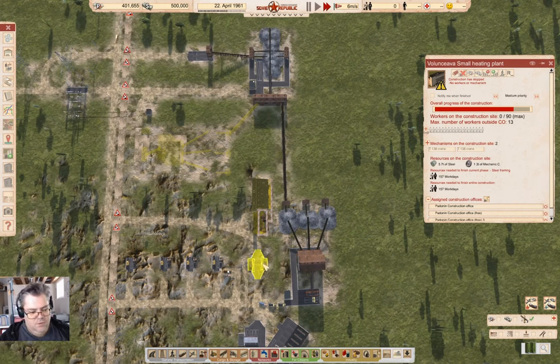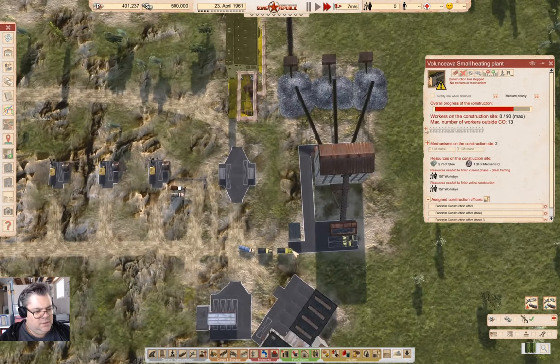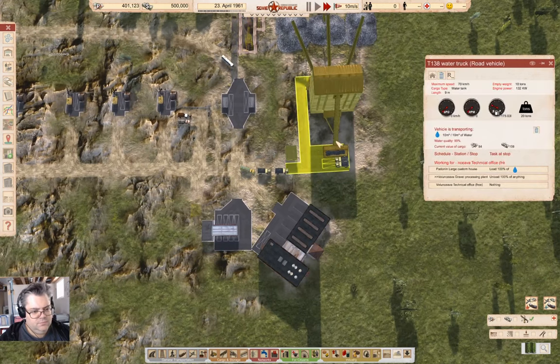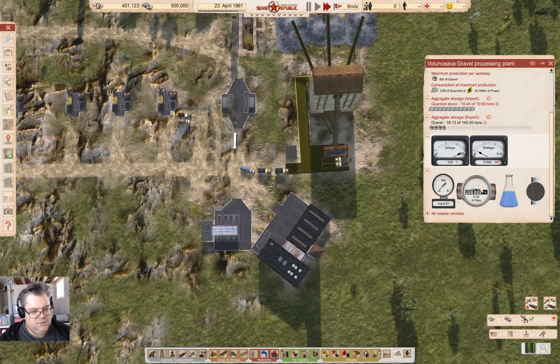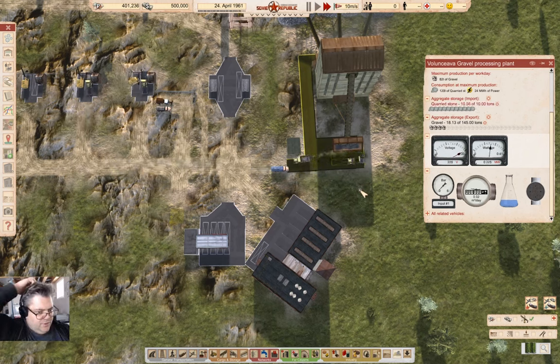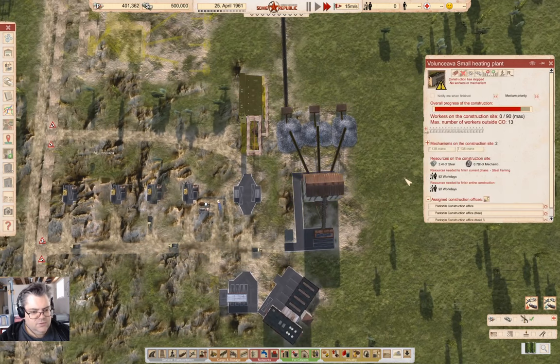I might need another bus bringing workers down here as well. I'll wait to see. That is operating. Will that be enough to clear the slot so that the water delivery can deliver? I do like this animation with the dumping — that is kind of cool. The water delivery will get in. Water supply is back — that is working. You just need workers. There's workers coming.